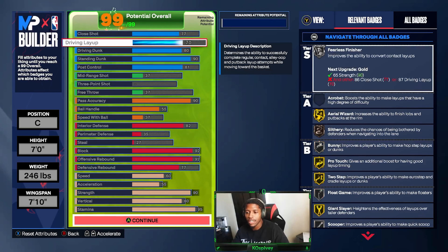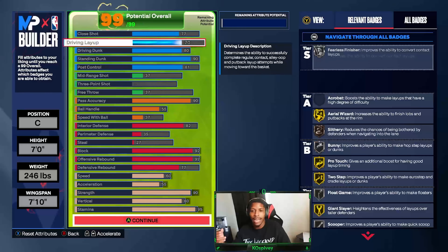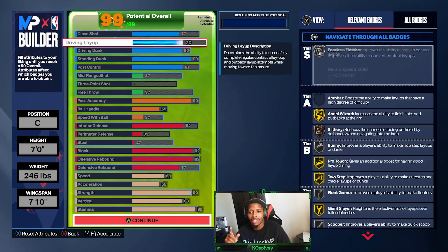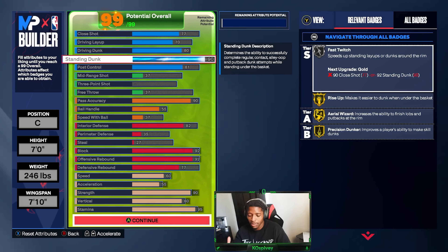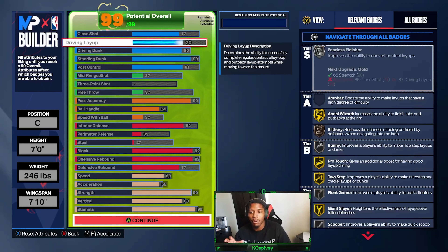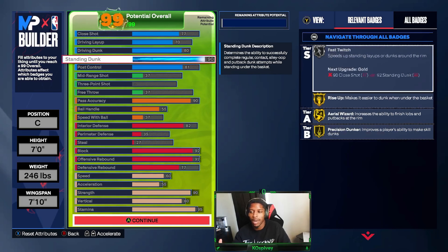Driving layup is at 70 — I could drop it down but I kept it at 70 because it's a nice stealth spot. Originally I had the build with 87 driving dunk, which gave me contact dunks on both aspects, but as a center I only need 80 to get most dunks I needed. I switched that up and now I have 90 standing dunk, which gives me all the contact dunks I need as a big man. So I didn't need any posterizer — I'll be in the paint more than dropping into the racker, and it worked out perfectly.